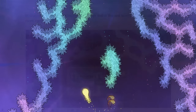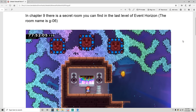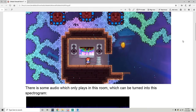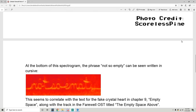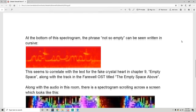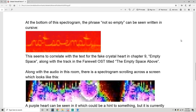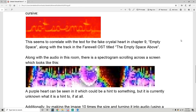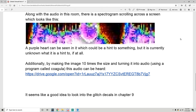Luke put together a really awesome Google Doc about this. In Chapter 9 there's a secret room in the last level of Event Horizon — room name G-06. There's audio that only plays in this room which can be turned into a spectrogram. At the bottom of the spectrogram, the phrase 'not so empty' can be seen written in cursive, correlating with the fake crystal heart text 'empty space' and the Farewell OST track 'The Empty Space Above.' A purple heart also appears in a scrolling spectrogram on a screen. By making the image 10 times the size and converting it to audio using a program called Coagula, a mysterious audio clip can be heard.